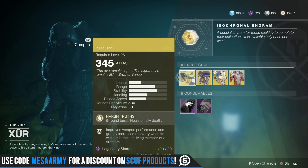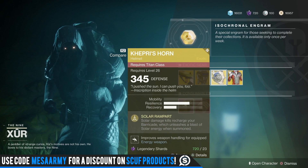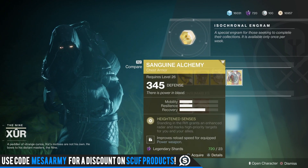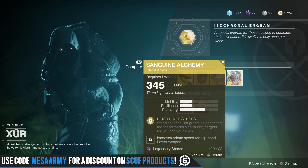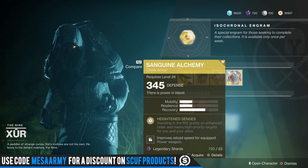Alright Xur, what'd you bring? He brought with him Vigilance Wing, Foe Tracer for the Hunter, Kepri's Horn for the Titan, and the Sanguine Alchemy for the Warlock. That's an interesting one, guys. Check out my review in the description, and I'll put it in the pinned comment. This thing gives Warlocks wallhacks in competitive and in trials you could use this for.